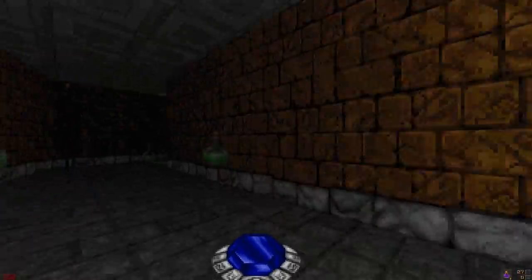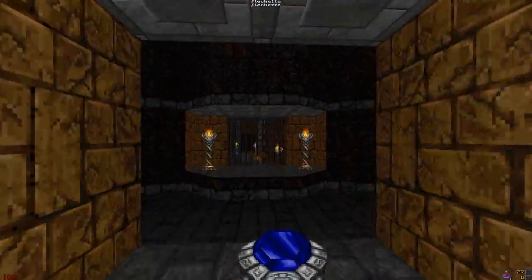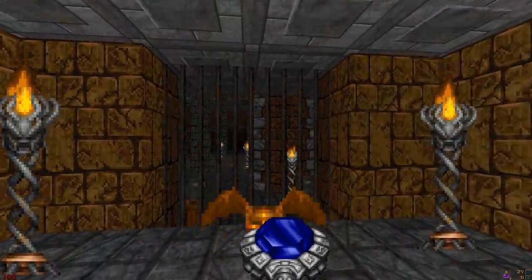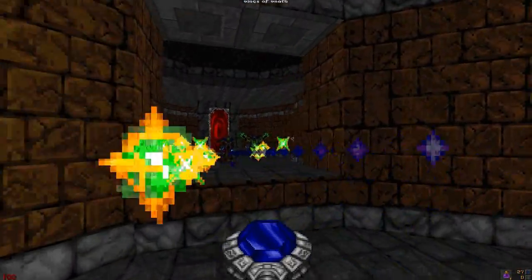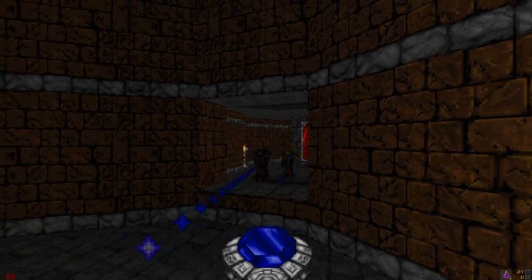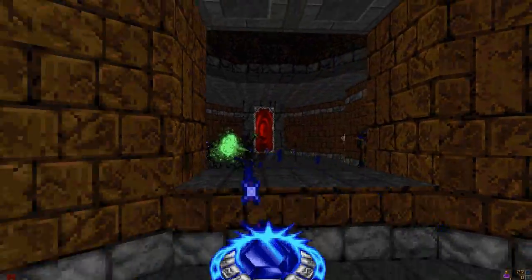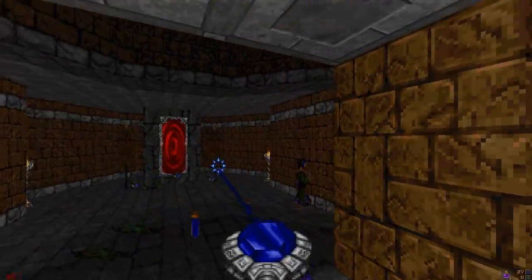There's a Wings of Wrath right there — I feel like I'm going to need that, so I'm going to take it. When I take it, yep, this spawns behind me — I figured. That has to be to the next hub. What I'm going to do is run around and get all my mana back because I used it for that boss fight.